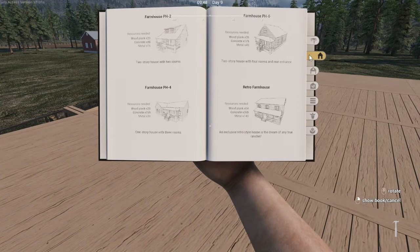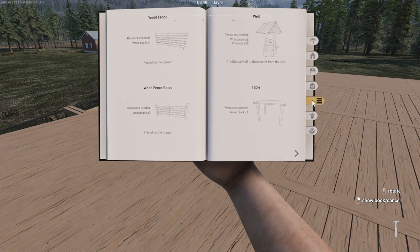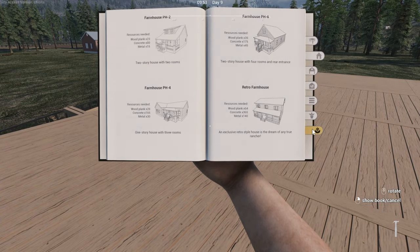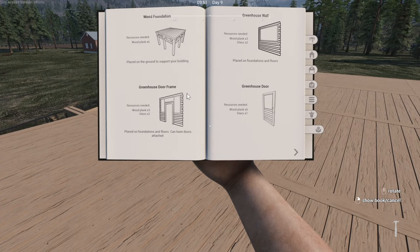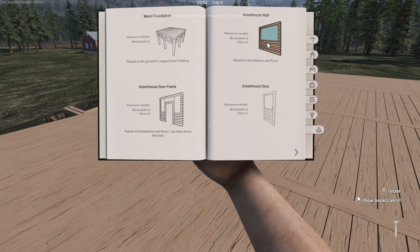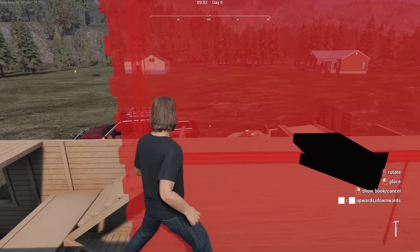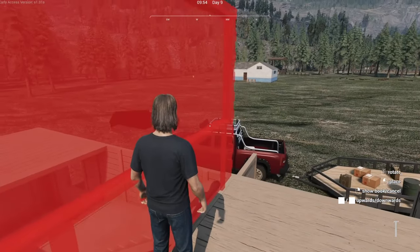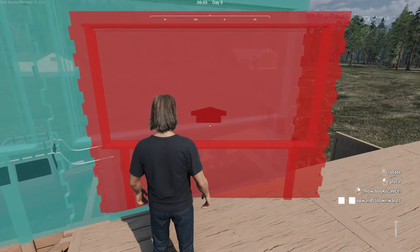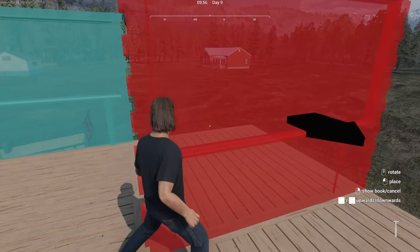Let's take a look at greenhouse stuff. That's barn stuff over there. Greenhouse stuff — okay, let's see. We can grow stuff upstairs.